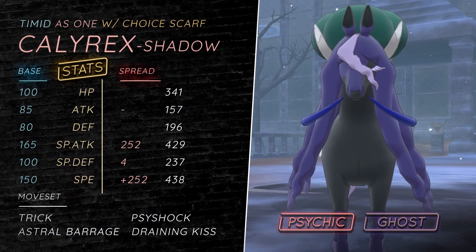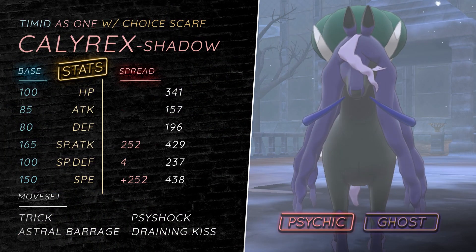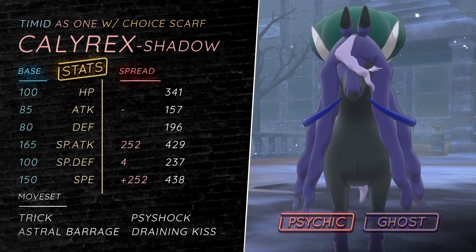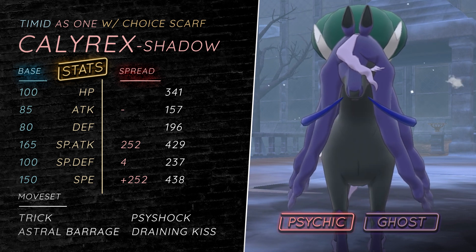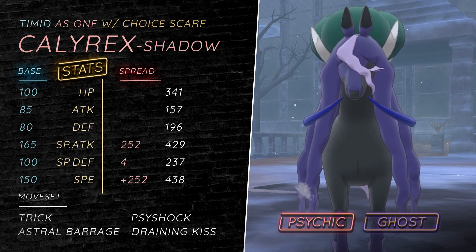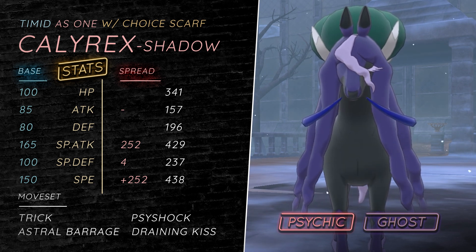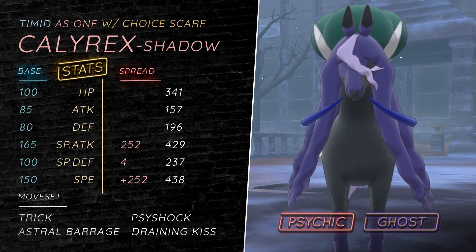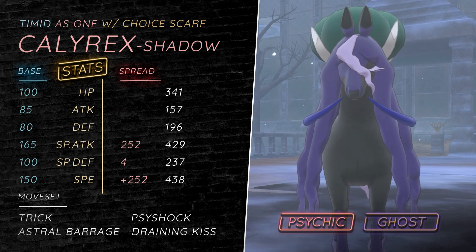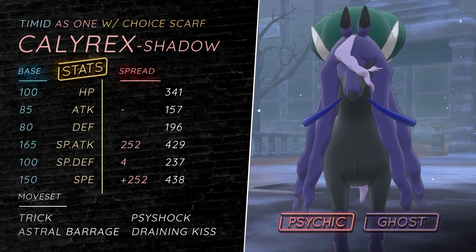Likewise, Choice Scarf is also very good. I think Choice Scarf always wants Trick because you want to be able to cripple the Special Defensive Yveltal and Ho-Oh by removing either their boots or just making them take Stealth Rock damage. It's obviously not initially as strong as the Specs set, but again with As One ability, whenever it picks up a KO it gets the plus one special attack, which is essentially a Choice Specs boost, so it's crazy. This is also good for speed control late game.